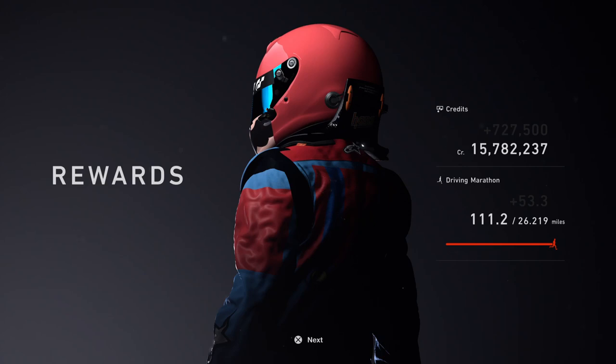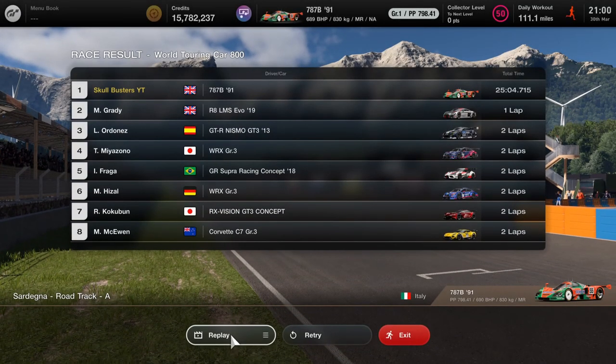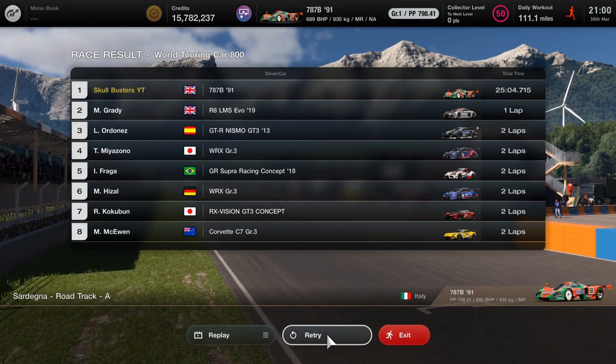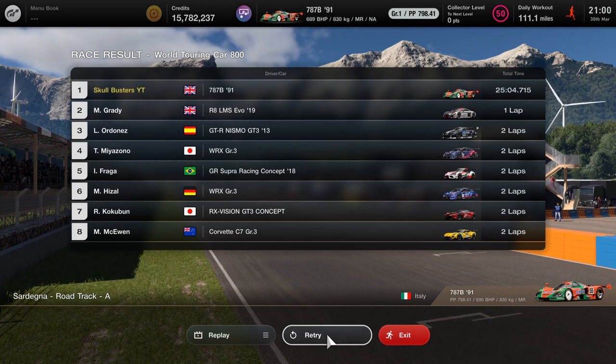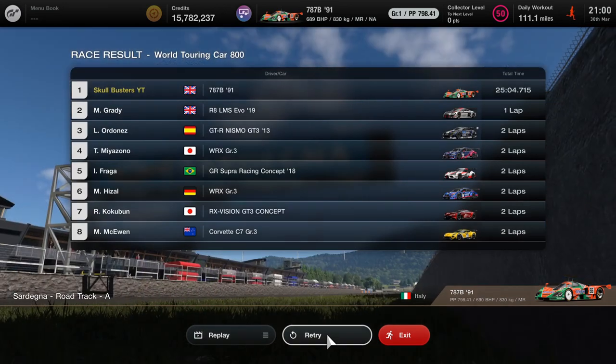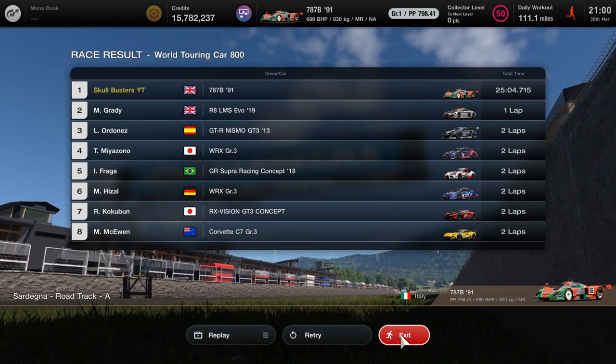Welcome to Gran Turismo 7. Update 3.1 has just dropped and this is going to be a money farming method, all inside Degna Raceway. We're going for the good old usual — the Master 787B 1991. I did it in 25 minutes but I did a lot of bad laps, as you'll see when you see the leaderboard lap times when I get around the circuit.